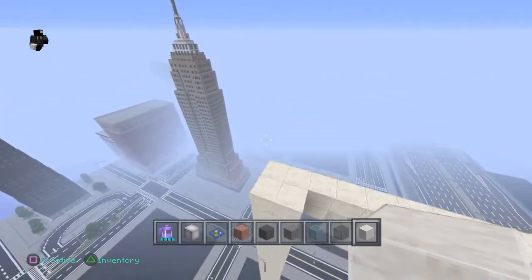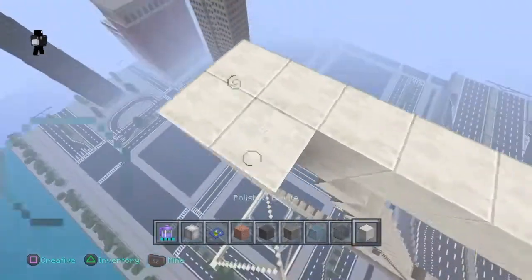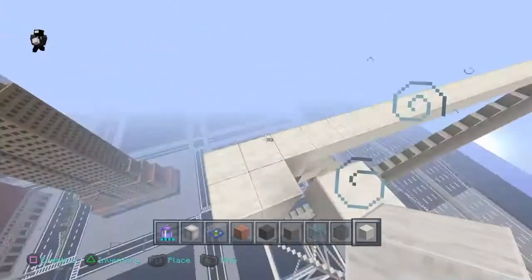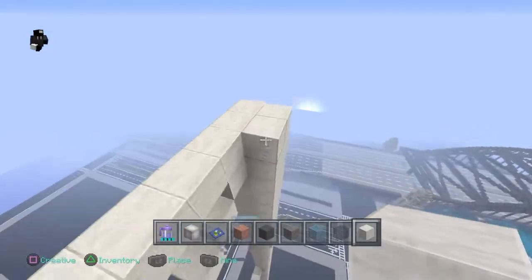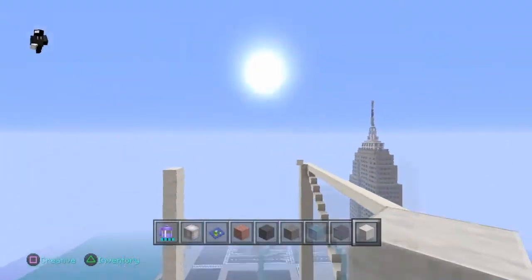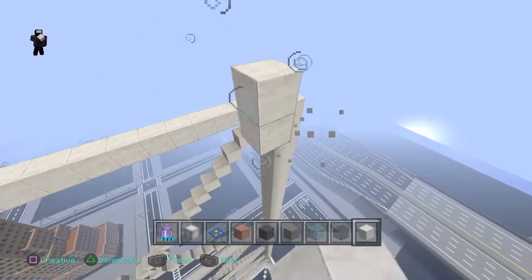Okay guys, so what you want to do now is come right here to where you see this block. You want to bring it over at a diagonal, just like you've been doing the whole time. Do that on this side as well. You're going to connect them right there — when they meet each other, that's where you know where to stop.